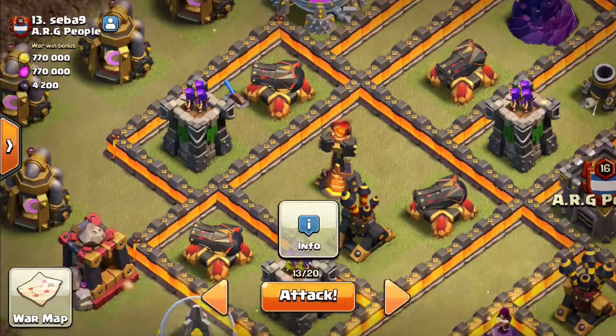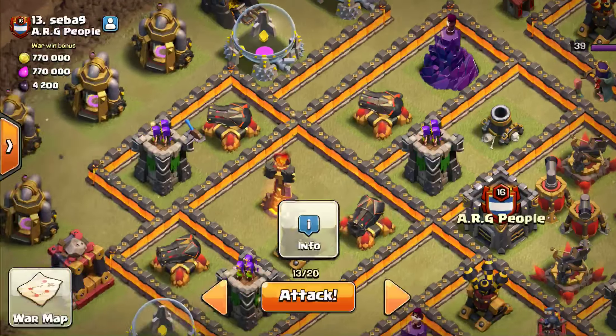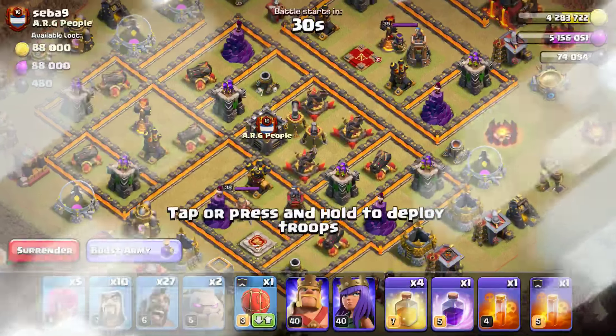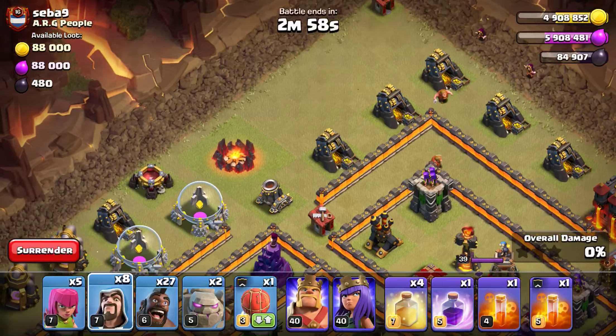Then the goal would be to come in very close up on this top side. Hopefully we get lucky and that Wizard Tower is down — that'll keep the Hog Riders funneling this direction. We'll see what happens. Same exact troop composition as the last one, so a couple of wizards.